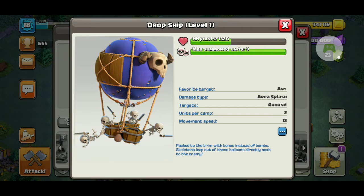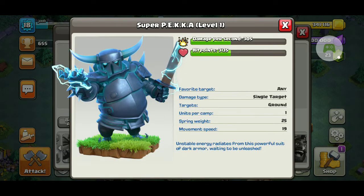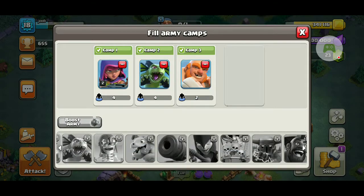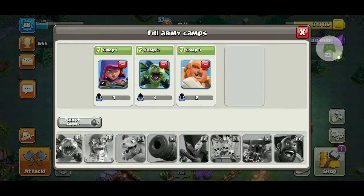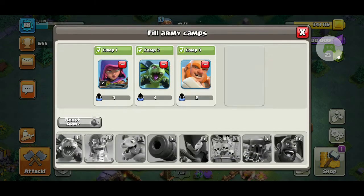Then there's the Drop Ship — instead of a balloon that drops bombs, it drops skeletons. Then the Super P.E.K.K.A — he's electrical, has less health and less damage than the regular P.E.K.K.A, but when he dies he explodes into a really good explosion. Then there's the Hog Glider — which glides over everything and explodes into a regular Hog Rider.